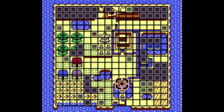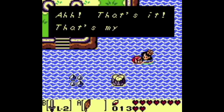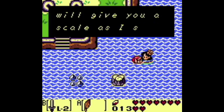Once you have the necklace, head just north of Catfish's Maw in Martha's Bay, and you will see a mermaid. Talk to her and trade the necklace for one of her scales.